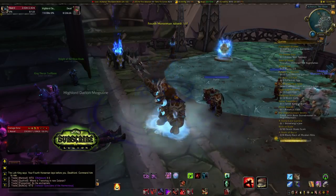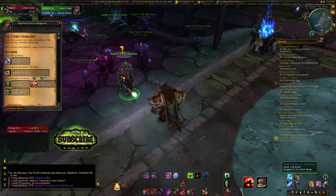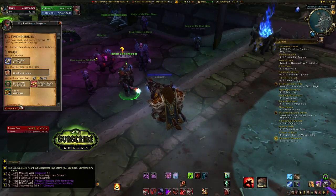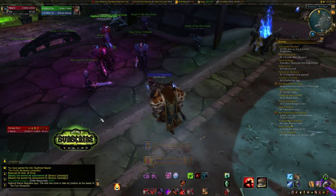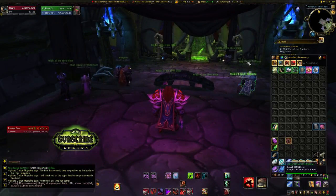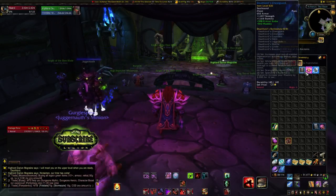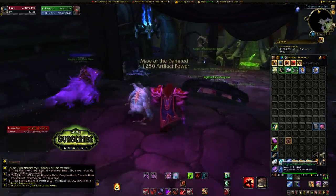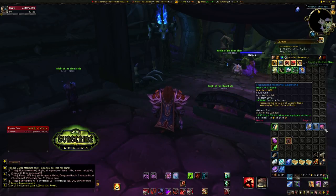I think it's pretty sweet, actually, to have Darian Mograine as my fourth horseman. Pretty sweet. And all the other resources I need for my next research — that is absolutely perfect. I wonder if it's a lot better. And then I can upgrade him. Lots of artifact power, and I guess I just unlocked my Iron Relic.